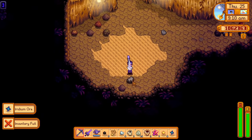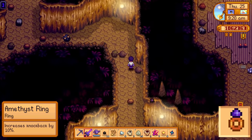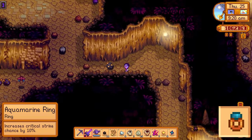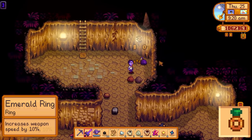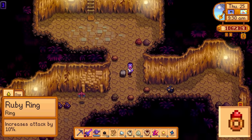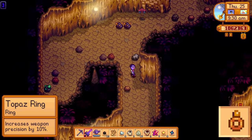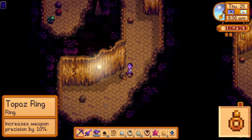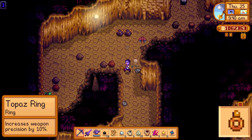I'll also quickly give an overview of all the different gem rings and their effects. The amethyst ring gives a knockback of plus 10%, the aquamarine ring gives a critical strike chance of plus 10%, the emerald ring gives a weapon speed of plus 10%, the jade ring gives a critical strike power of plus 10%, and the ruby ring gives a plus 10% damage effect. The topaz ring also gives a plus 10% weapon precision stat, which actually does literally nothing as there are no weapons in the game that even have a chance to miss right now.